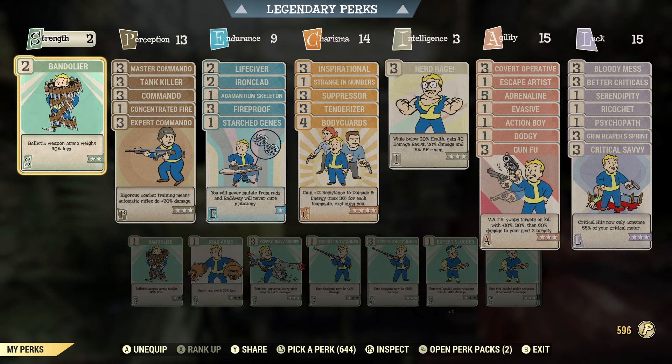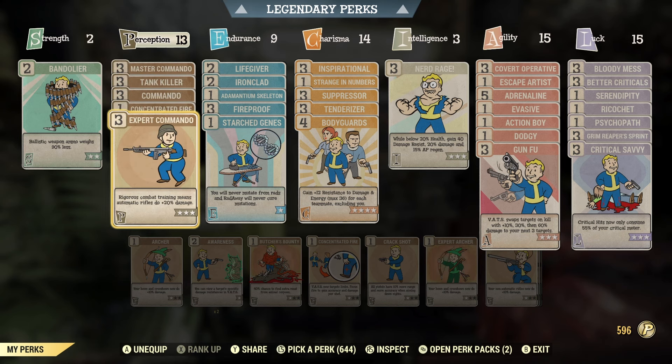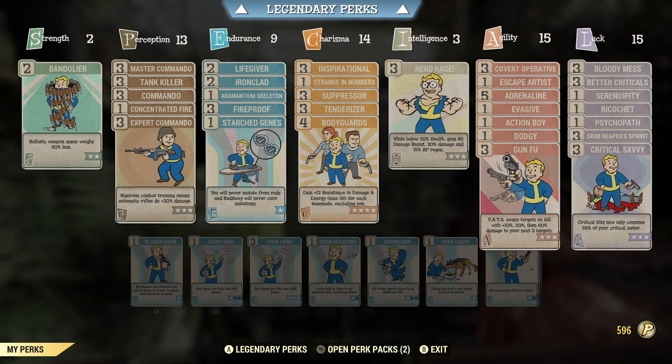I've gone for bandolier to carry as much ammo as I can, and all three commando perks — master commando, commando, and expert commando. I kept concentrated fire at rank one, and I've got tank killer as well to improve our rifles.